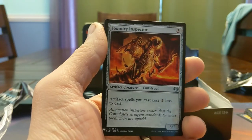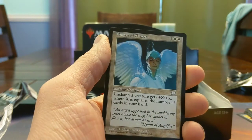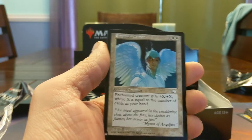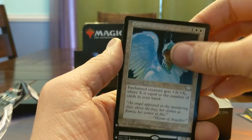Foundry Inspector — classic. Three mana, 3/2, your artifacts are cheaper. Really good. We got Old Frame Imperial Seal — very nice. Pretty cheap way to get a lot of power and toughness if you drop it early in the game, this card's constantly been pretty fun to play with.